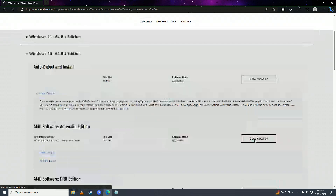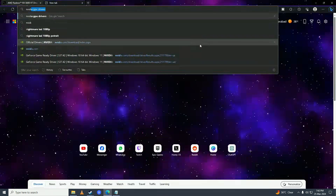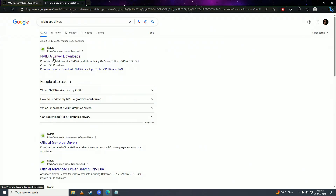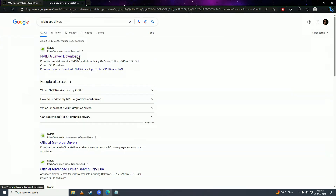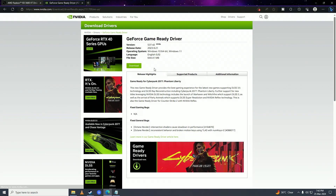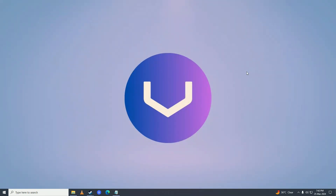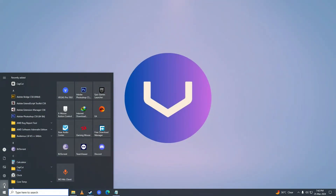If you have an Nvidia graphics card, search for Nvidia GPU drivers, click on that link, and fill in the form to select your product type, graphics card series, graphics card model, and Windows system, then click Search. Click Download, and once you've downloaded and installed your graphics card drivers, restart your computer.